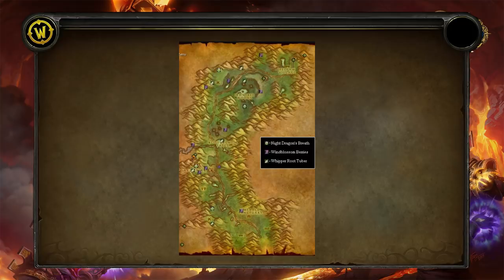They all share a cooldown together — the dark rune, the whipperoot, and the night dragons all share a cooldown, so pick which one you want to use wisely.